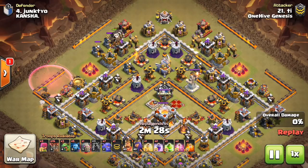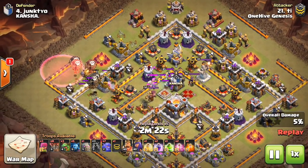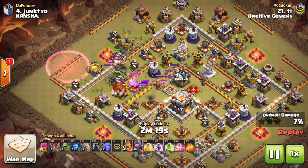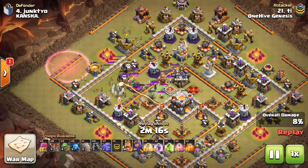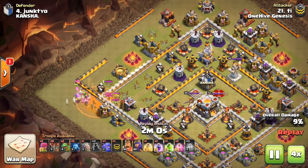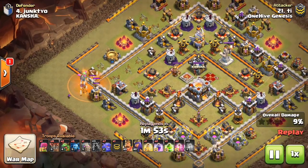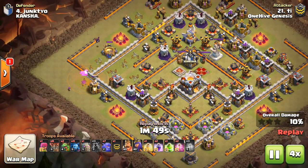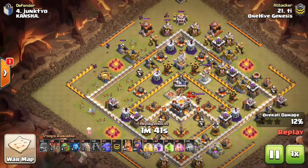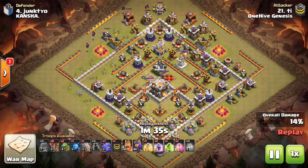Starting off with some balloons — these are percentage balloons mainly — to take out that archer tower so he can throw some minions behind later for percentage. He's creating a funnel right here by coming in with a lava hound plus balloons, taking out quite a few defenses on that side. That will create the funnel and also allow him to get percentage with the minions. So he's going to lure out the CC and kill it. Minions go down, archers grabbing percentage, but also the funnel was created — two important tasks done with the Lalo.